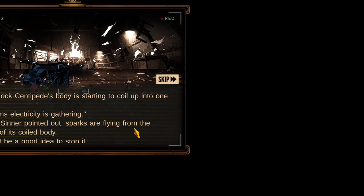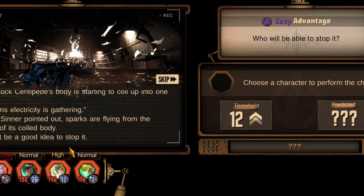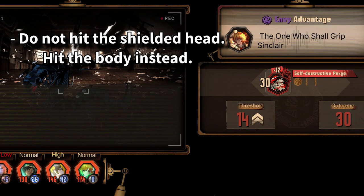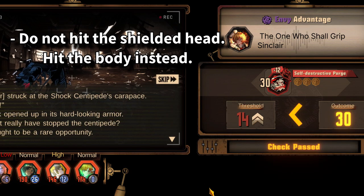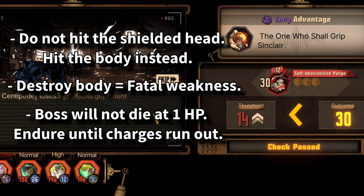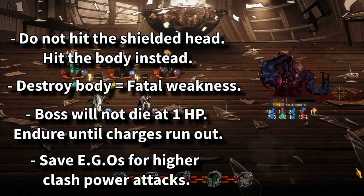Focus on the body first if possible. When breaking the body, it simply changes all parts to a fatal weakness and will not outright destroy it. To review: open with hitting the body, ignore the head when it is shielded, destroying the body makes everything else a fatal weakness, the boss will not die at 1 HP, endure until charges run out, and save EGOs for higher clash power attacks.